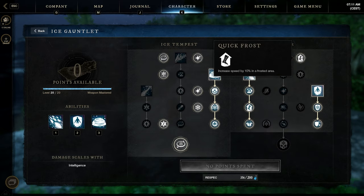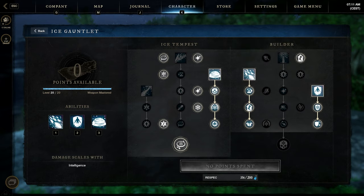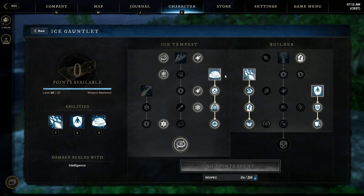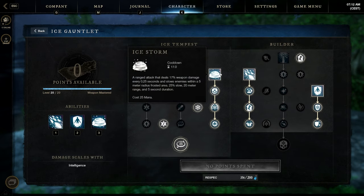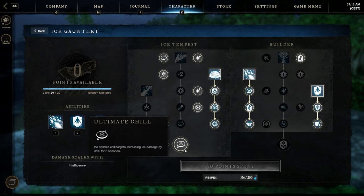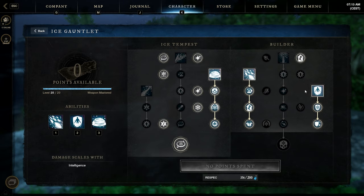On the right side passive, Quick Frost increases speed by 10% in a frosted area. But most of the points are on the left side, just because of the ultimate passive called Ultimate Chill, which increases damage by 35% if targets are chilled. It's pretty easy to apply chilled with all our ice abilities. All the left passives are pretty mediocre to be honest — I only have them for the ultimate passive. But if you prefer, you can put some points on the right tree; I just recommend the left tree more.